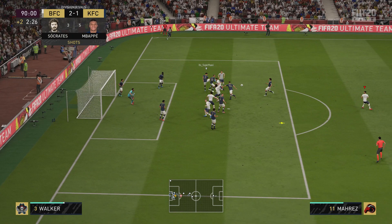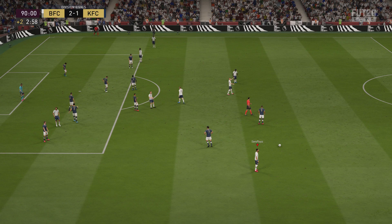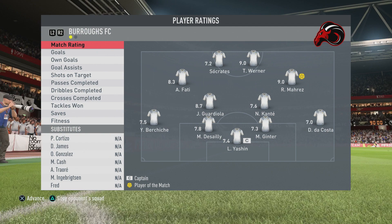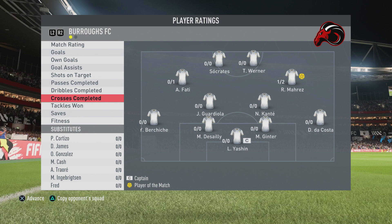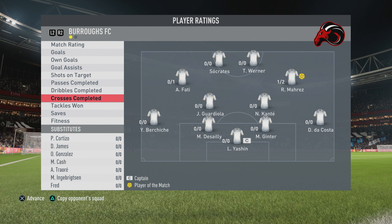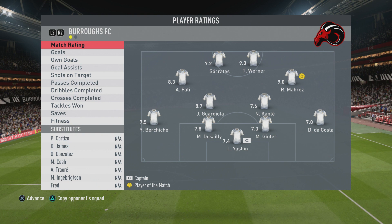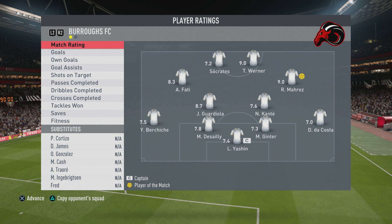Looking at the overview: Ginter got a 7.3 rating — third lowest in the team, simply because he didn't have much to do. Tackles were one, but dribbles completed seven out of seven and nine out of nine passes completed. The two interceptions and body blocks at the end didn't count as official tackles. The first time, Ginter got his body in front of Mbappe using his strength, then literally just intercepted the second one brilliantly. He wasn't tested loads, so let's hop into the second match.